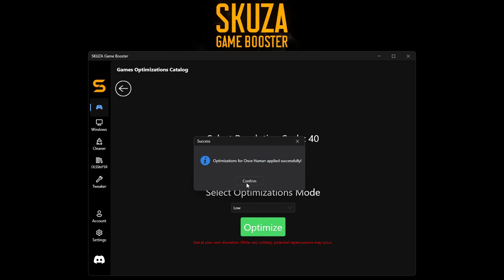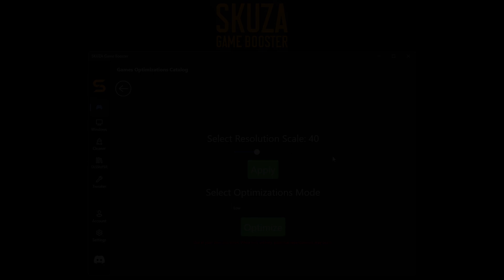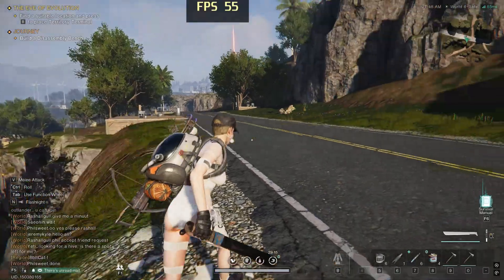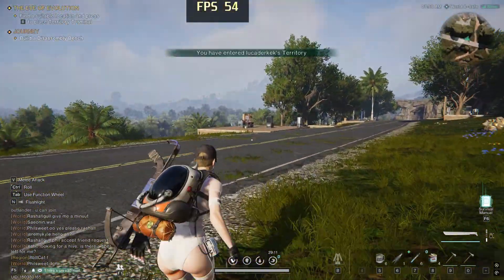And that's it — you've successfully optimized Once Human using Skuza Game Booster. Enjoy your improved gaming experience with higher FPS. If you found this video helpful, make sure to hit the like button and subscribe for more gaming tips and tricks. Thanks for watching, and happy gaming!